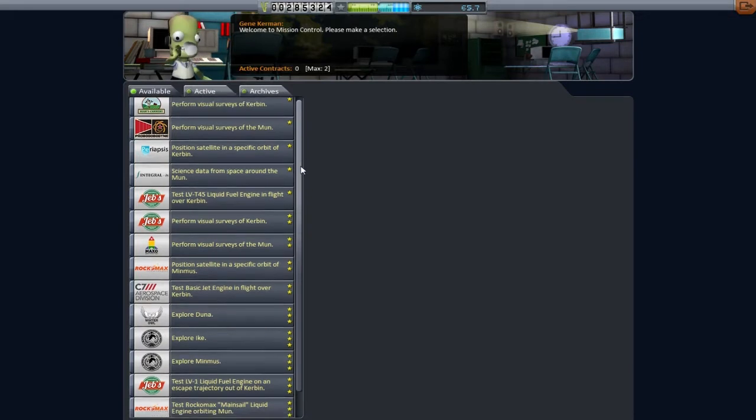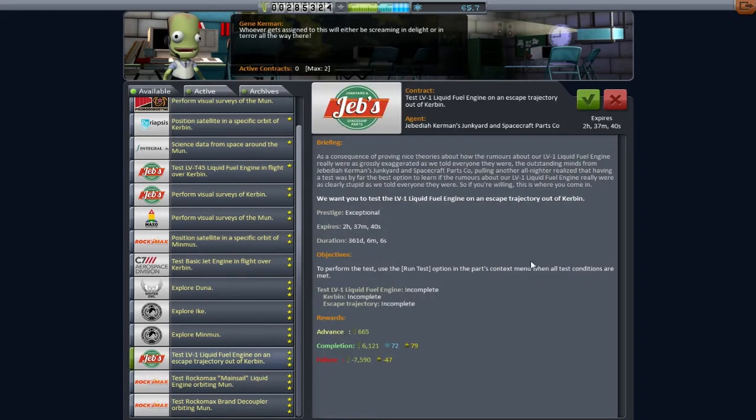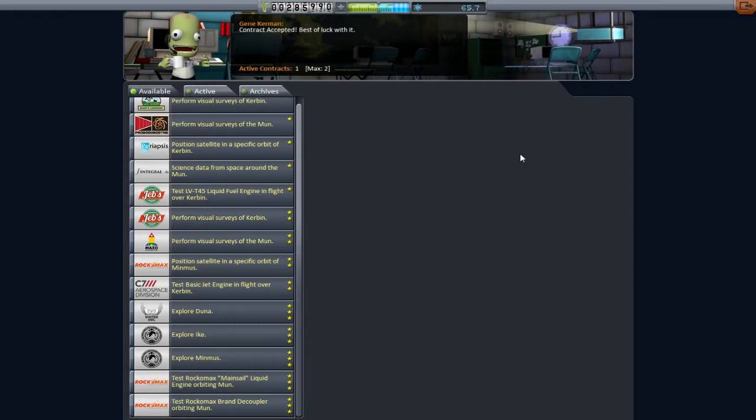That's kind of all right — we are halfway there. Having a look through the contracts available to us, the most profitable ones are the visual survey ones. But we don't have the science for that because I bought the advanced construction on a whim, and we've only got 65 science up there.